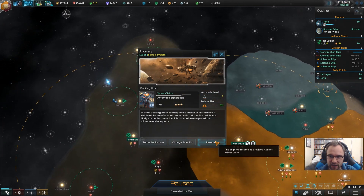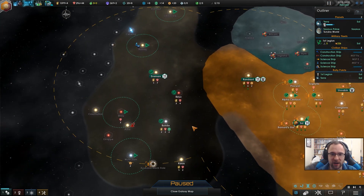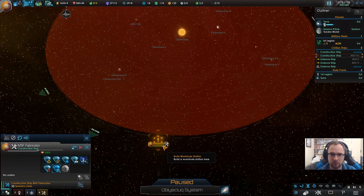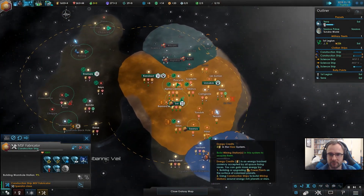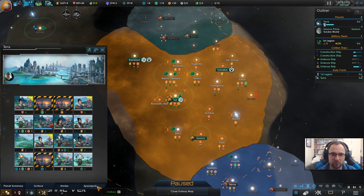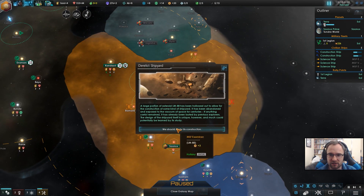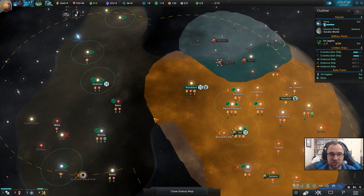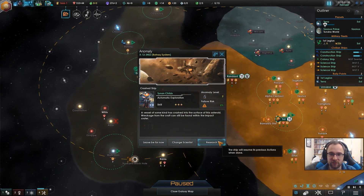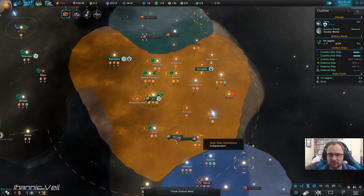Anomaly found — crater! In the interior of the asteroid visible at the rim — it's a hatch, exposed by micrometeorite impacts. Meanwhile, pop out a couple more corvettes. I'll maybe upgrade the space station so we can do level three soon. Derelict shipyard — engineering. A vessel of some kind has crashed into this asteroid. Wreckage from the vessel can still be found within the impact crater.